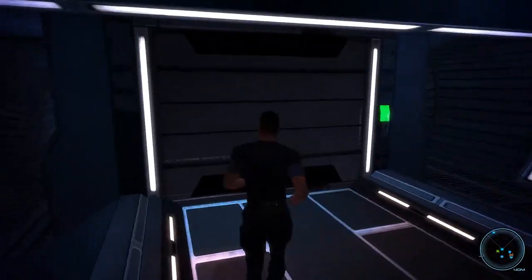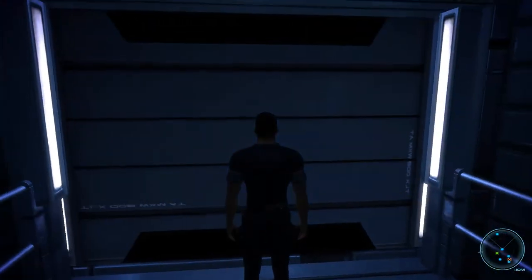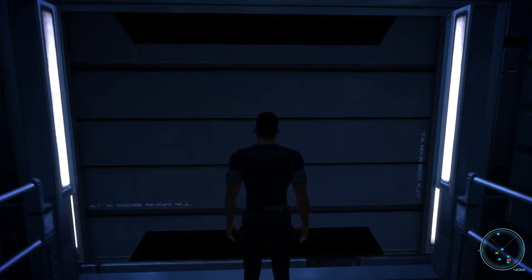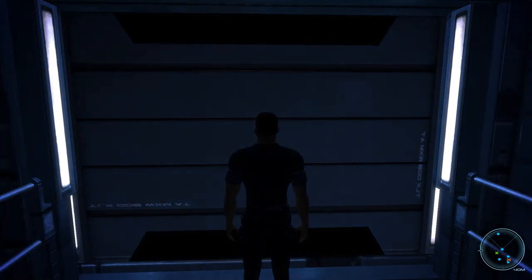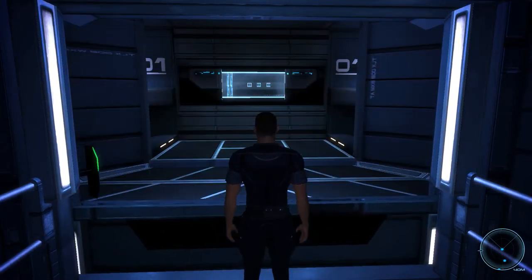Hey there and welcome back to Mass Effect. My name is Pete and today, for this very special 50th episode of our Mass Effect Insanity Walkthrough, we will complete the squad member assignment for Rex. Last time we did the assignment for Garrus, that was a rather short video.